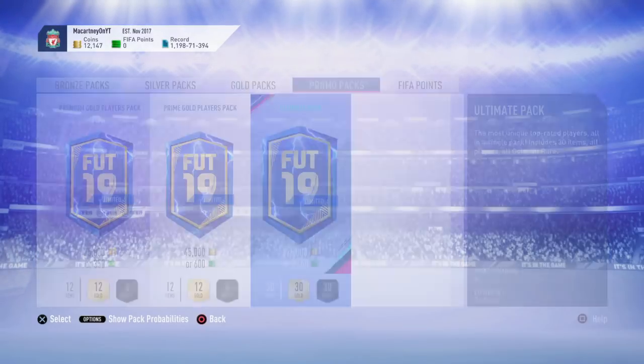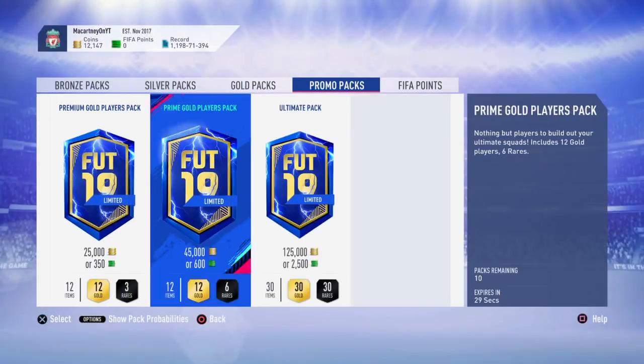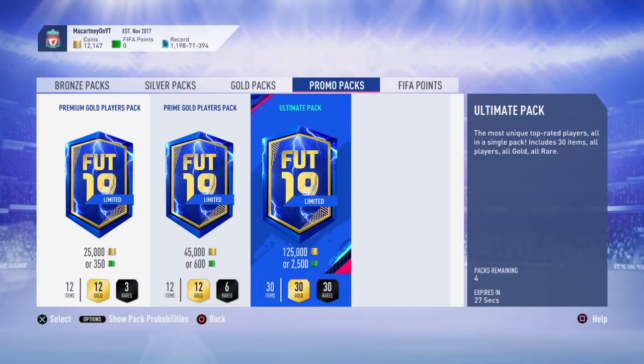Don't waste your coins, do not buy FIFA points, don't spend money on this game on packs. We are going to skip to the SBC that is going to drop — we've still got to wait another 30 seconds. Drop a comment down below if you have opened any 125k packs, if you have packed any Team of the Season cards throughout Bundesliga.